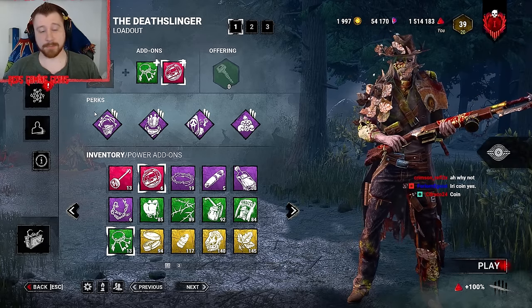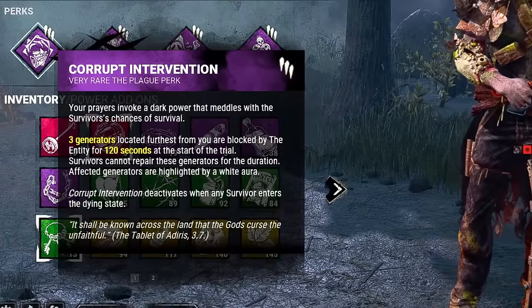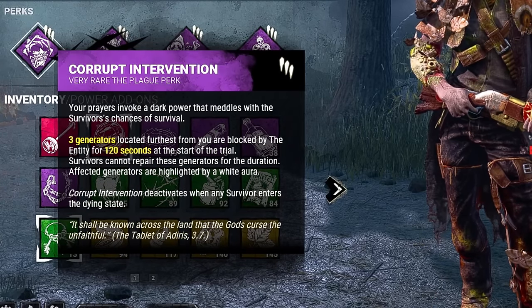For the Ability of the Week, we wanted to go with something pretty chill, and this is what we came up with. Corrupt Intervention to block the three gens located farthest from our spawn for two minutes or until we put a survivor into the dying state. Barbecue and Chili to see survivor auras after we hook a survivor.